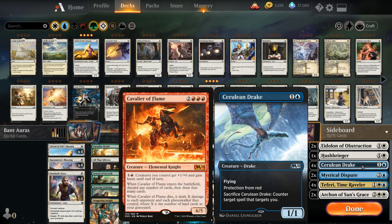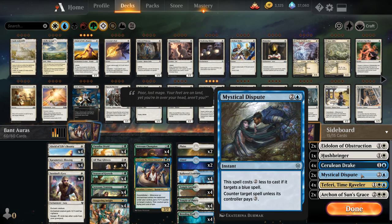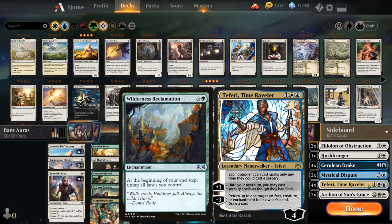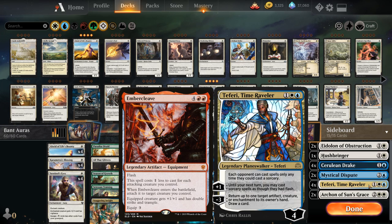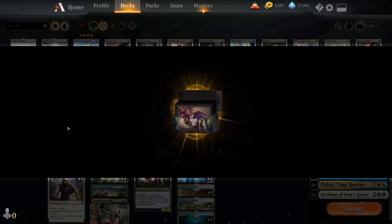Two copies of Mystical Dispute — a potential one-mana counterspell against opposing blue decks. Four copies of Teferi, Time Raveler in the sideboard, great against counterspell-heavy decks like blue-white control, Temur Reclamation decks, and can even delay an Embercleave against red. Finally, two copies of Archon of Sun's Grace as an extra threat that makes a 2/2 flying Pegasus token whenever we play an enchantment — plenty of synergy with the main deck.